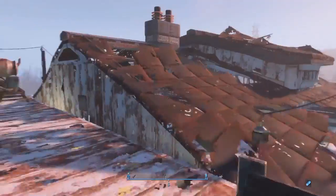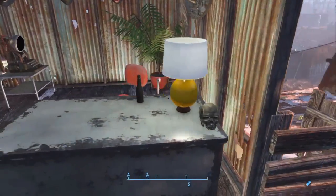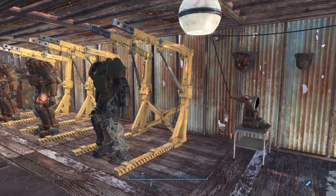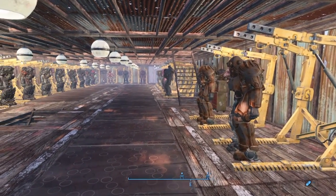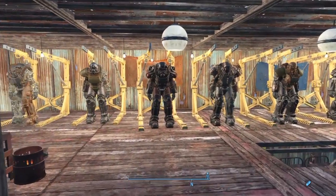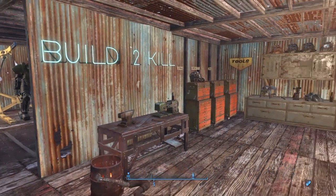Here is the last part of the settlement, which I think is the best part — the garage. I stole this idea from somebody on YouTube who had an awesome garage. So here is my garage for my power armor. There are 28 sets of armor in here. I have other armor throughout the world and in other settlements, but this is my largest collection.